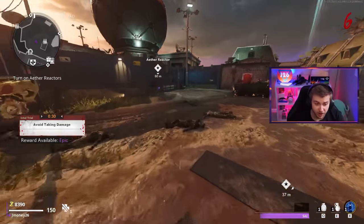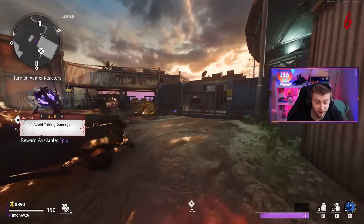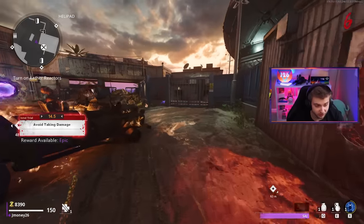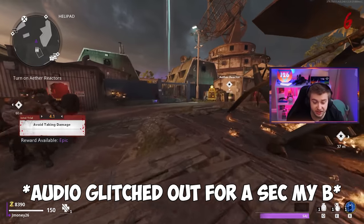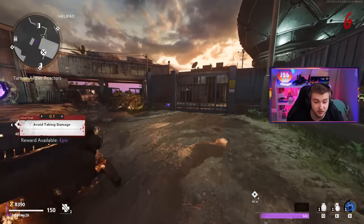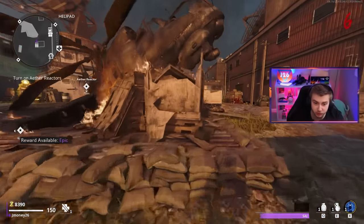It's completely random what perks you get, so the type of run you have is all based on whatever COD wants to give you. We can manipulate this a little bit because with each reward tier - like right now we're at epic - at the epic tier you can get different things than at legendary, which might not necessarily be as good but could be more useful depending on what you're doing.